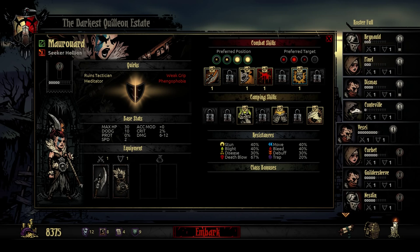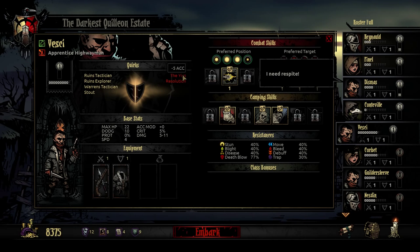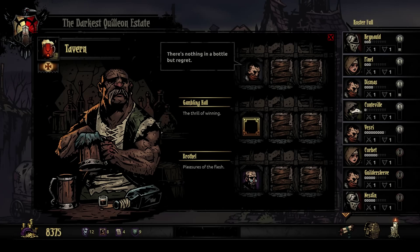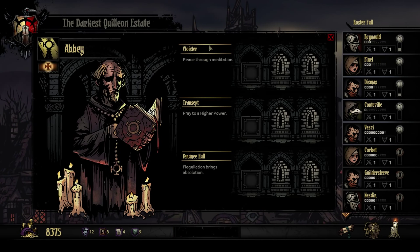I've built up a bit of a roster here, which is important because they do need to rest. When you finish a dungeon, any damage goes away but the stress remains. Vesky is very, very stressed, and he's also got a set of quirks — positive ones on the left, negative ones on the right. For example, he will never drink in town, which matters because at a tavern you can relieve stress by drinking, gambling, or visiting the brothel. So I cannot put him in the bar. Some people will only ever be willing to go to the abbey and pray — that's the only slot you can put them in for stress relief.